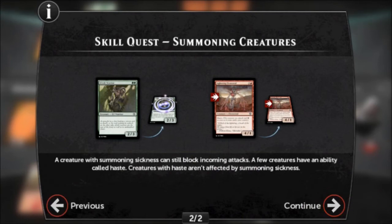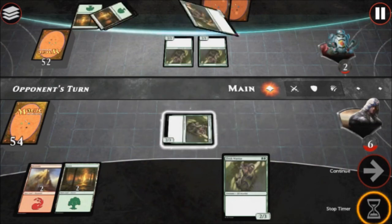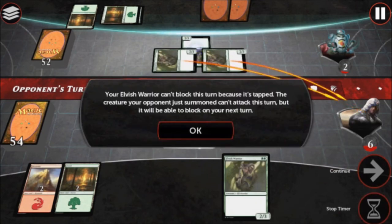A few creatures have an ability called Haste. Creatures with Haste aren't affected by Summoning Sickness. In this skill quest, we'll start on your opponent's turn. To complete it, win the game on your next turn. Your Elvish Warrior can't block this turn because it's tapped. The creature your opponent just summoned can't attack this turn, but it will be able to block on your next turn.